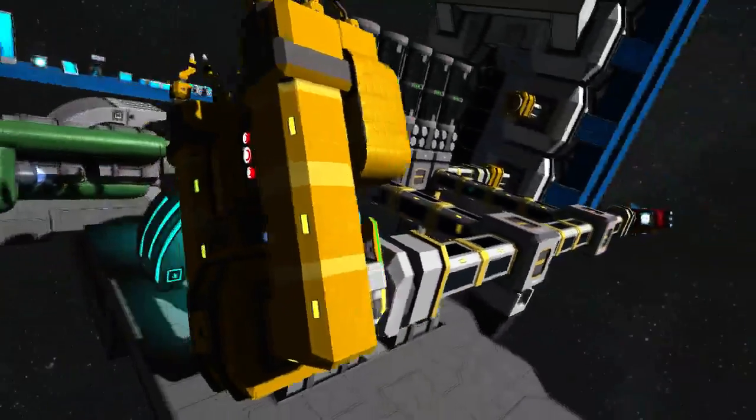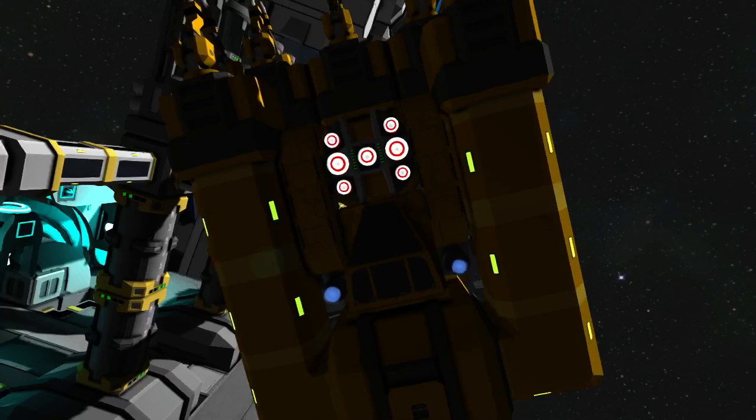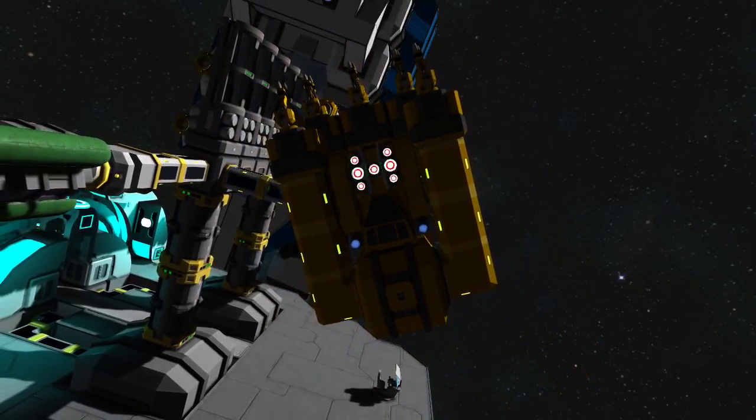Here's a ship with no reactors at all, because in this case the fuel cell can last up to two days, so there's really no risk of accidentally running out of power and getting stranded.